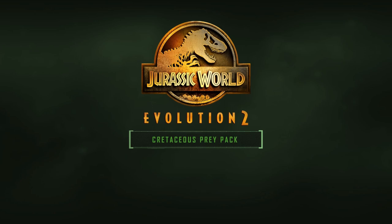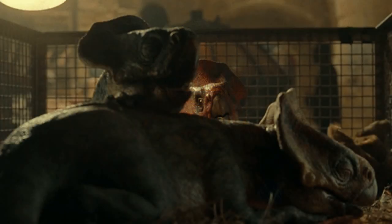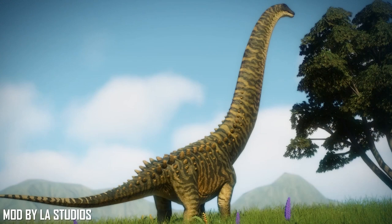Now onto Jurassic World Evolution 2 with the Cretaceous Prey Pack. The first animal is the highly requested Microceratus, which appeared in Jurassic World Dominion in the Malta sequence but was not added in the Malta DLC — a missing animal for a long time and the perfect pack to introduce it. Another great addition would be the titanic Argentinosaurus, a colossal Titanosaurian dinosaur from Southern South America that would really stretch the scales in terms of how big animals can get. Argentinosaurus has often been dubbed the largest animal ever to live on land, though that title has been up for debate.